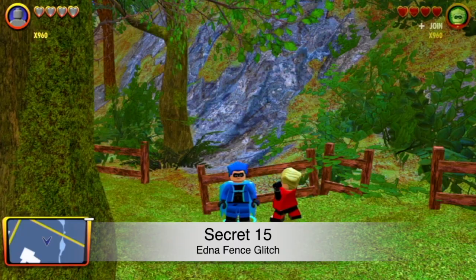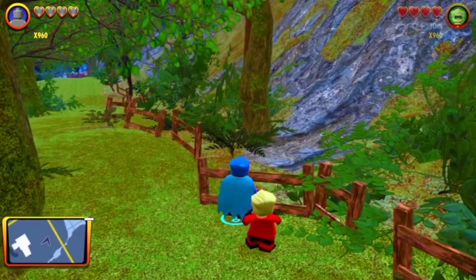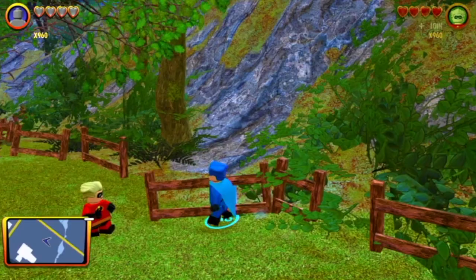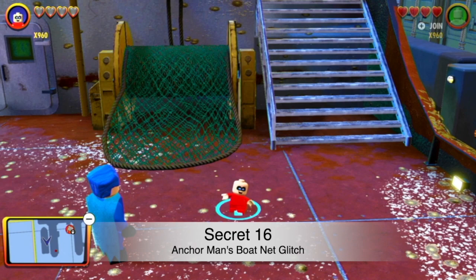Here's another one behind Edna's house. There's a fence here that has no hitbox because the developers accidentally put the hitbox a little to the left of it depending on which way you're looking. There's an invisible wall right here that you can't walk past, but this fence you can just walk right into. It's crazy.